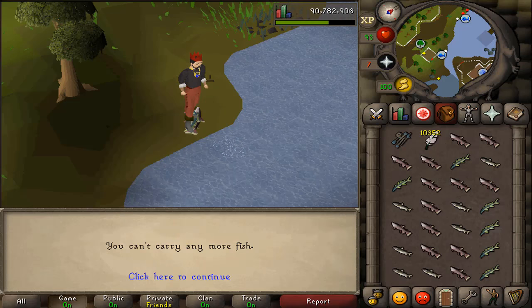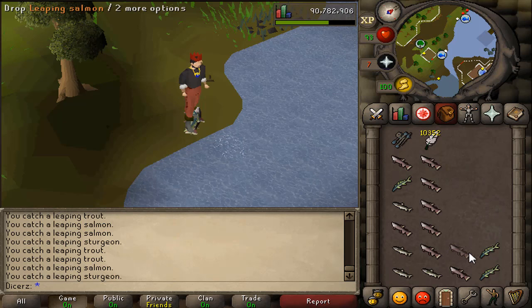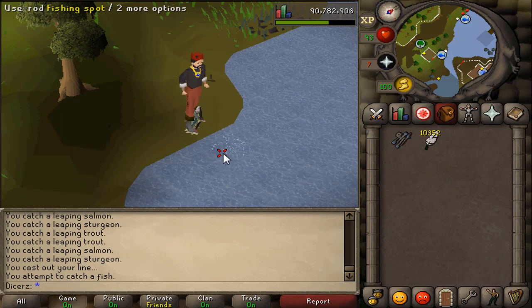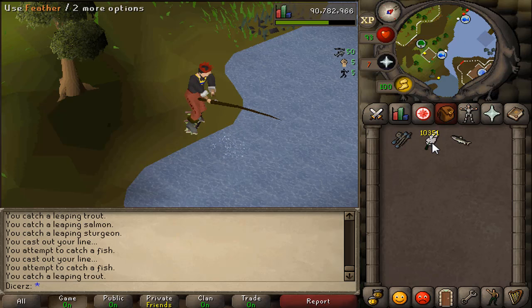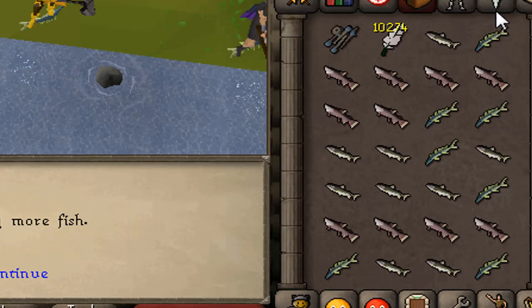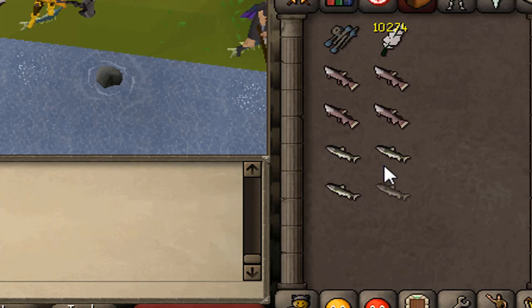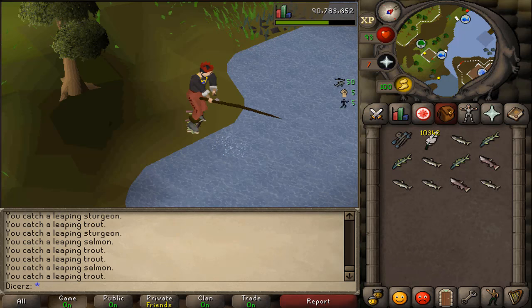One skill made easier with this feature is fishing — more specifically, barbarian fishing at Otto's Grotto. The basics of this method, if you don't want to delve into tick manipulation, is you just fish a full inventory then drop it all, or you fish one, drop it, fish one, drop it over and over again. Doing that grants more XP per hour than your average AFK fishing of lobsters, monk fish, or sharks. After spending some time doing this method, I was getting around 55k XP per hour.